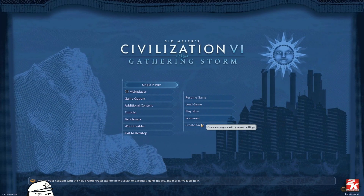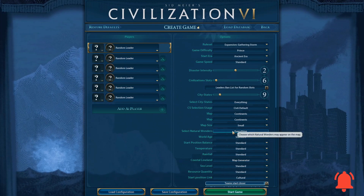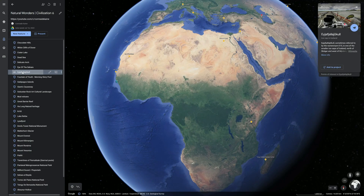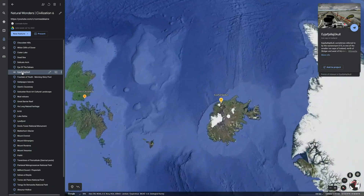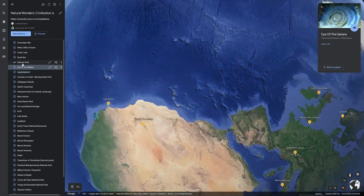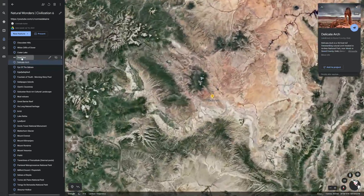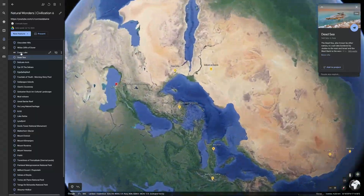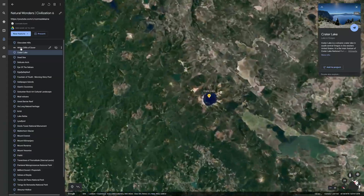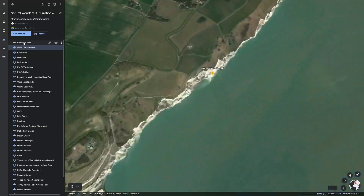Hi guys, I'm Comrade Cain and welcome to my channel. Have you ever wondered where those beautiful natural wonders are in real life? Take a ride on Google Earth to compare the wonders and rank them on a scale from fabulous to disappointing. I put all the natural wonders of the Civilization VI Gathering Storm onto a Google Earth map as a project. I'll put the link in the description so feel free to click on it and go through it yourself. Works best on the desktop, though you can download an app and watch it on your phone as well.